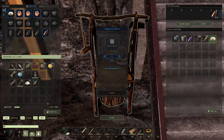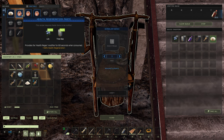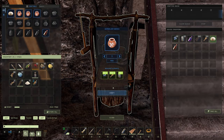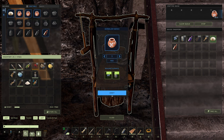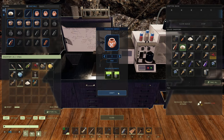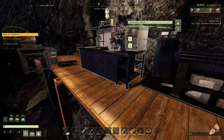Let's look at a health buff paste — the plus 10 max HP one — as a base. At the herbalist bench: 40 seconds. All the pastes are the same. Up at the chemistry bench: 10 seconds. So that's four times faster for pastes as well.